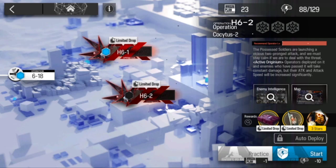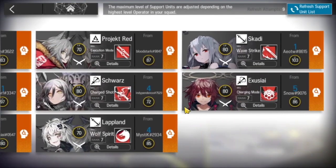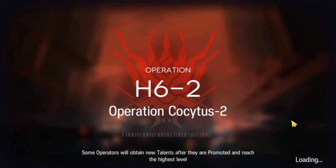Hey, it's Vice Malos here. Let's clear H6-2 using low rarity and a few higher rarity operators. For this one we are going to be using 3 stars — Kitano, Shirayuki, and Amiya — and we're going to need 2 strong snipers. You can bring in 4-star snipers, but they need to be fairly strong. For this clear we're going to be using Blue Poison and Exia. For more low rarity clears, do check out the link in the description below.